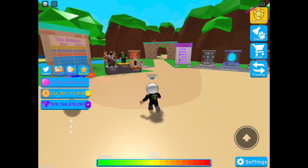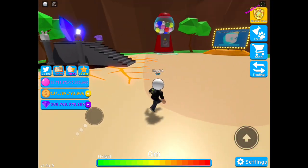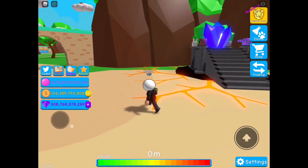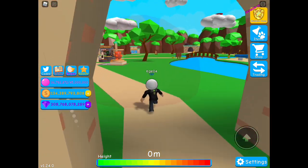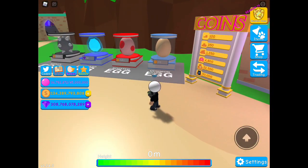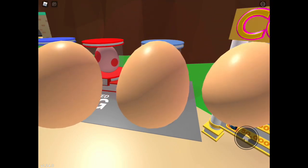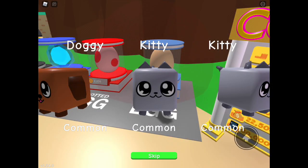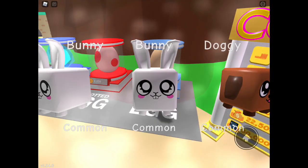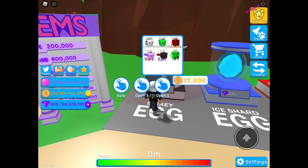First, you're obviously gonna need the 3,000 eggs open to get to this area. Then if you see those four pets up there, we gotta hatch those. So let's go hatch a doggie and a bunny from the common egg first — obviously you only have to have one of each. So we just hatch these and there's bunnies.